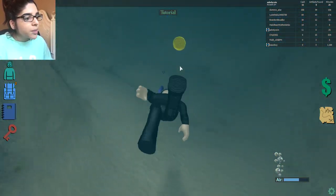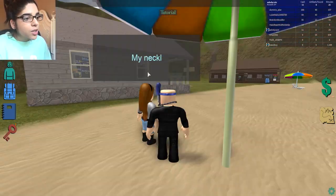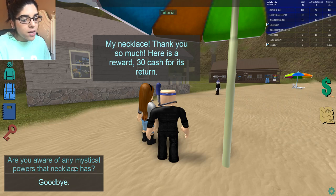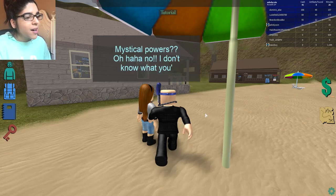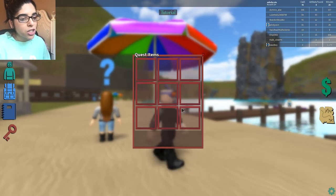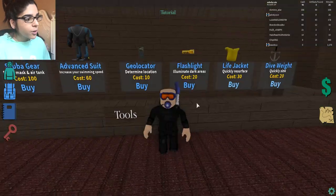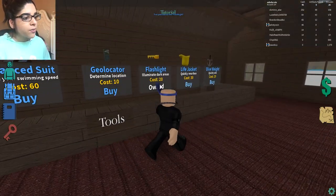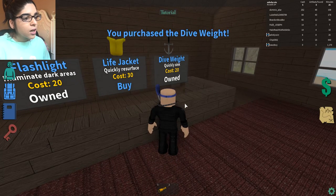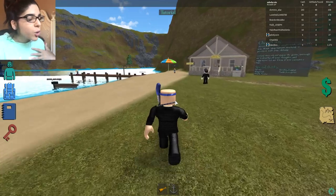Found a celestial necklace - that's the one for the quest! Returning it to the NPC: 'My necklace, thank you so much, here's an award of 30 cash.' Are you serious? She asks if I know of any mystical powers the necklace has, then just says goodbye. Only 30 coins for all that work! I'm salty. Let's spend it - buying a flashlight and a dive weight to sink faster.